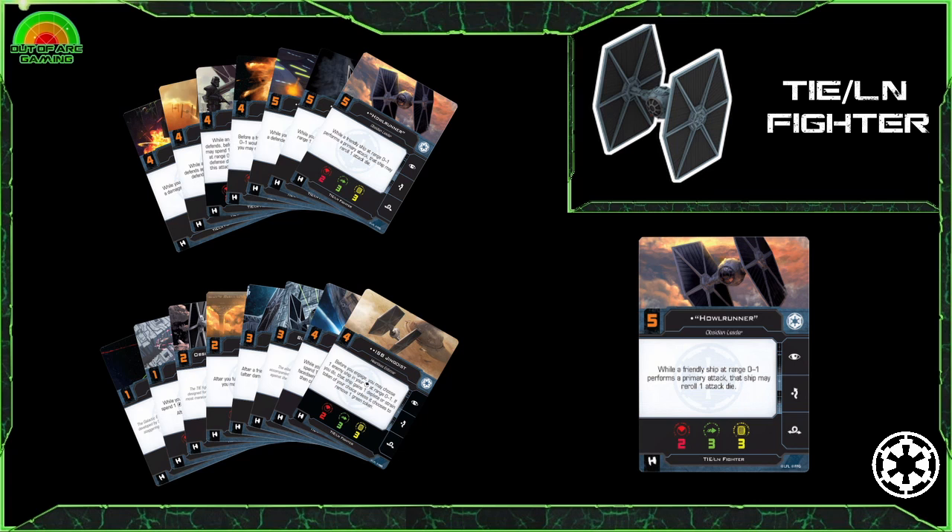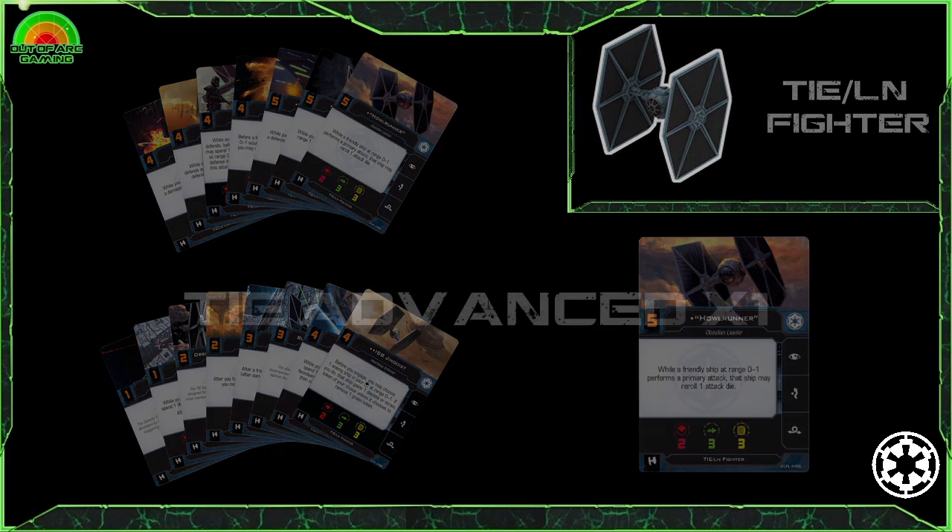All in all the TIE fighter is an iconic and fun ship to fly, suitable for all player abilities — although if you do decide to run them in a swarm, be prepared to practice those manoeuvres. A key tip: if you know which direction you intend to go first, make sure you've got the lower initiative pilot on that side, as it makes things a lot easier without having to mark up ships.